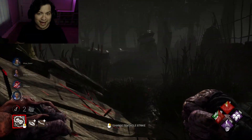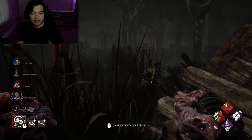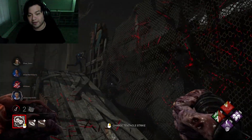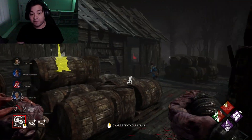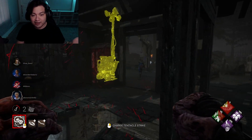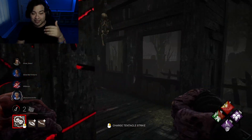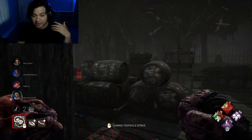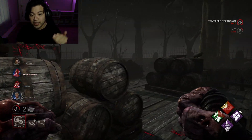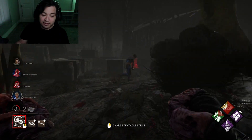I do like Nemesis — it's really fun to play and mess around with when it comes to the add-ons, perks, and everything else. I really like seeing these changes. There are also a bunch of bug fixes in the patch notes as well as known issues they're aware of — I'll drop a link below so you can check those out. Let me know if you think this is enough, whether the movement speed buff is sufficient to make Nemesis actually viable in games.